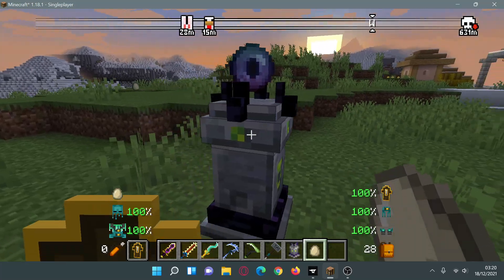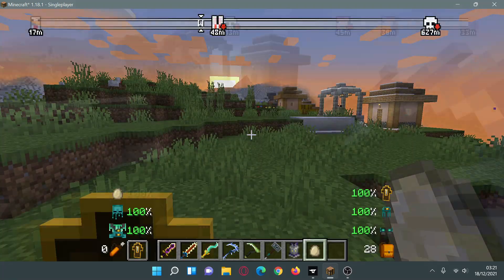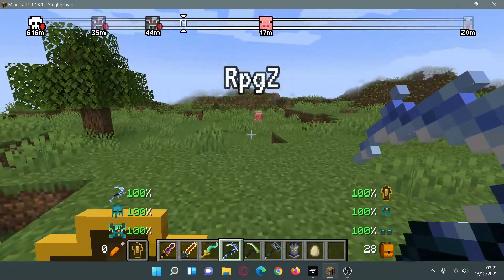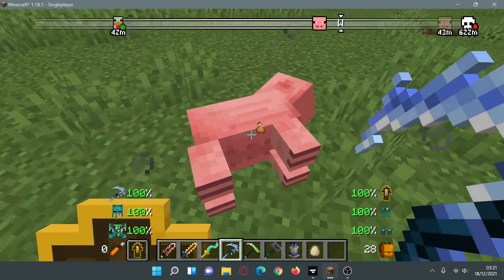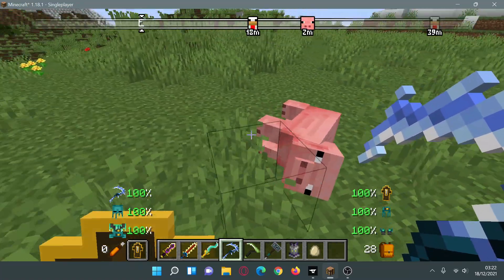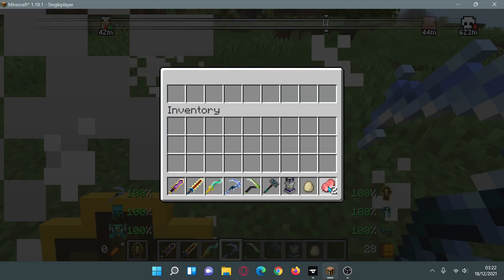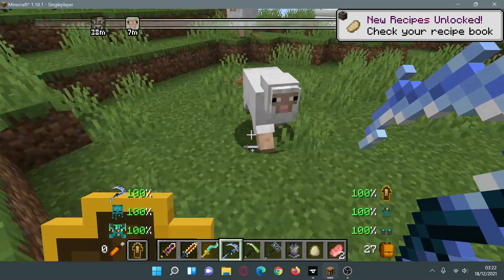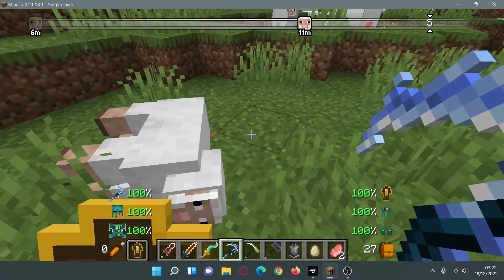I would highly recommend trying out this combination of Waystones, Advanced Compass, and Xaero's World Map together. The next RPG Fabric mod I'd recommend is called RPG-Z. The way it works is when you attack a mob, it doesn't drop items like in default Minecraft. Instead of items automatically appearing when you kill a mob, with RPG-Z you right click on the mob and select whether you want to take that item or not, and then the mob disappears. Let's try it on one of these sheep.